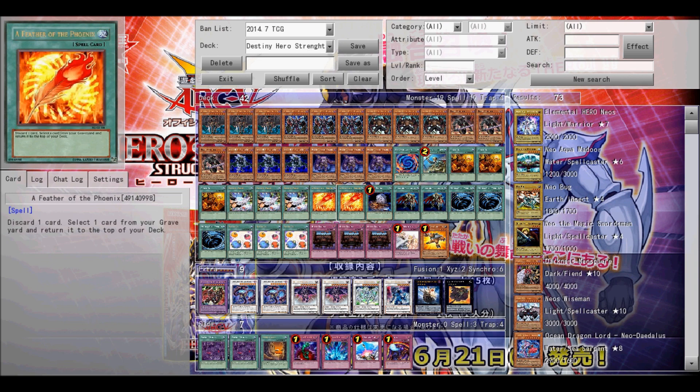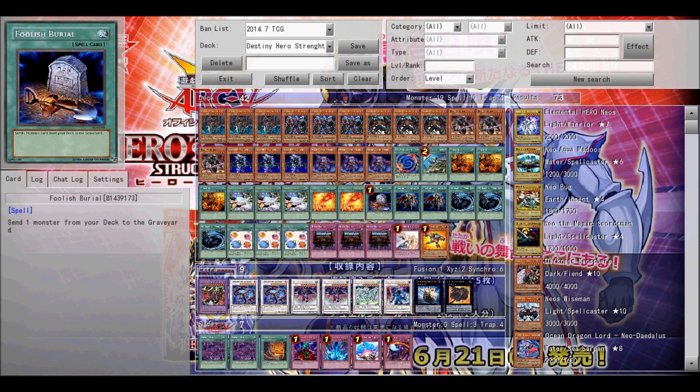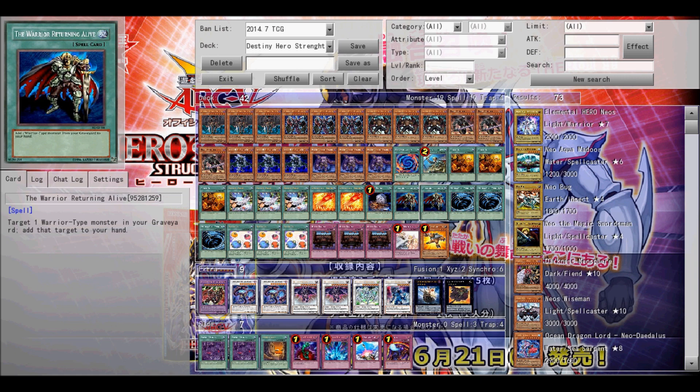Destiny Draw helps you draw into two more cards again, which you need more of, so it helps. Feather of the Phoenix is good because you can get some cards from your graveyard and put them on top of your deck. That's great if you have a Malicious in your graveyard and you really need him — you can find a way to get him back into the deck so you can start the cycle over again.